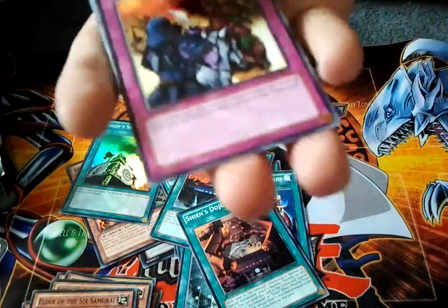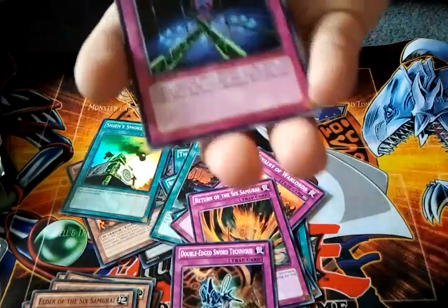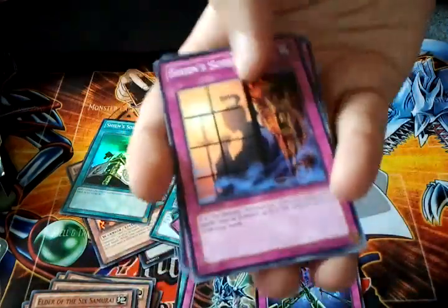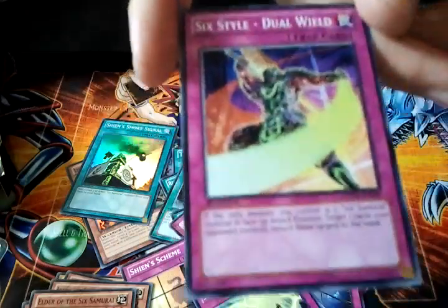Traps: Rivalry of the Warlords, Return of the Six Samurai, Double-Edged Sword, Fiendish Chain. I'm not even going to bother saying the name of that one. Shien's Scheme. Six Strike — Thunderblast. And Six Style — Dual Wield.